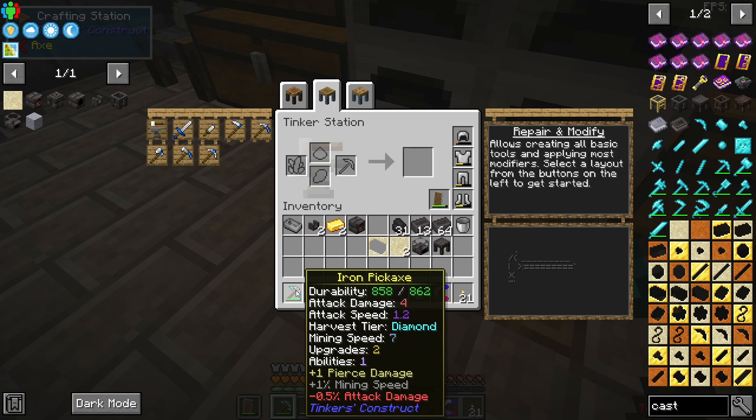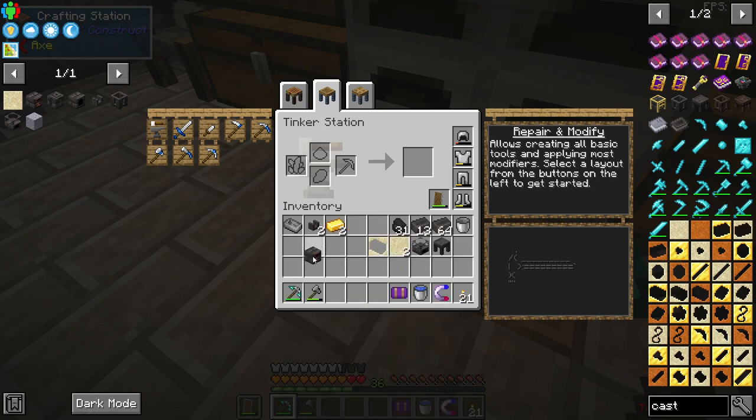As you can see at the bottom, upgrades is now two — we used one of our upgrades and I have something special lined up for the ability slot. But to do that we need to get our Tinkers smeltery up and running, and that's the whole reason why I wanted to show you guys how to make the smeltery controller first, because this is the brain of the smeltery.